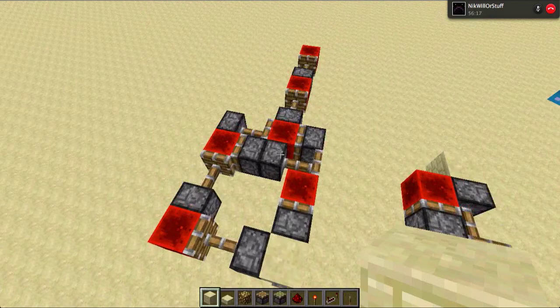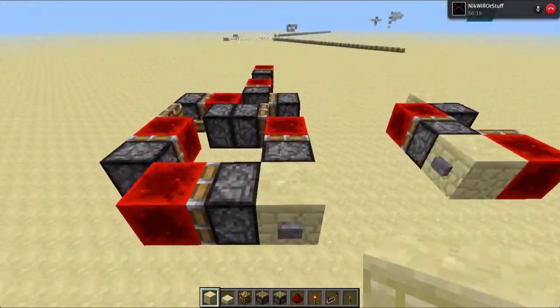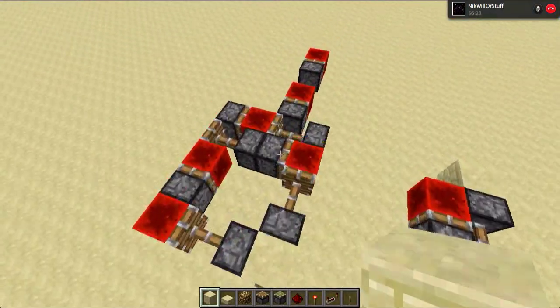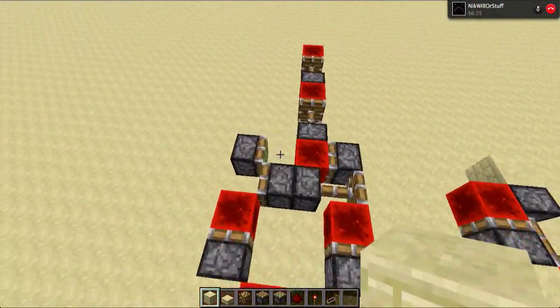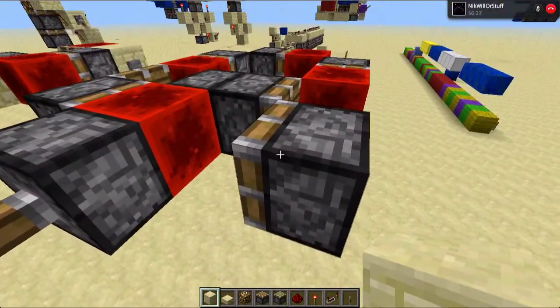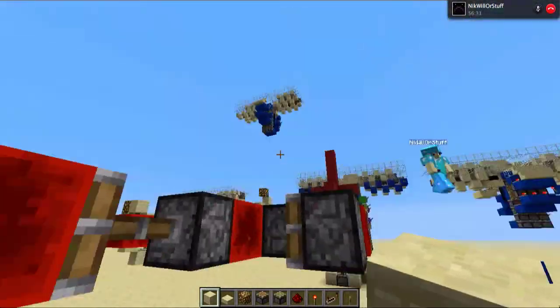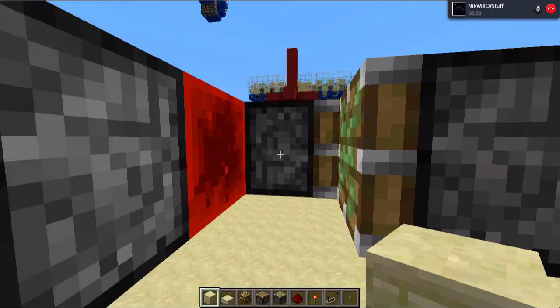We press the button and we can see that it turns off, and we press it again and it turns on. So this is the first T flip-flop to be completely flat, so yeah, that's pretty cool.